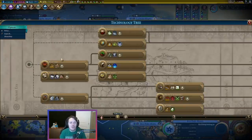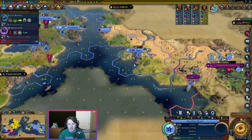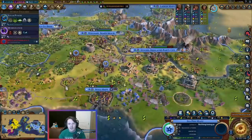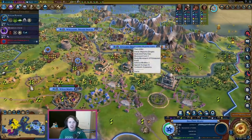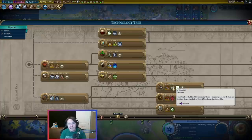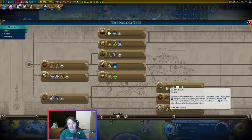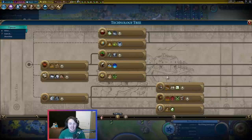If we compare that to some of our other early game wonders, let's talk about the Pyramids. If we want to get the Pyramids early on, we have to boost Masonry, especially the higher the difficulty you're on. How do we boost Masonry? We have to build a quarry. If we're building quarries, that's not really that efficient — I'd rather chop the stone than put a quarry on it. So just the location of it in the tech tree is already worse than the Oracle, and the boost is harder to get.